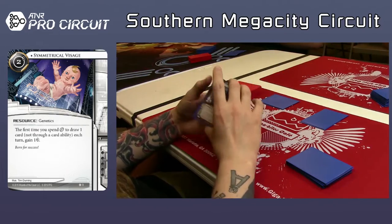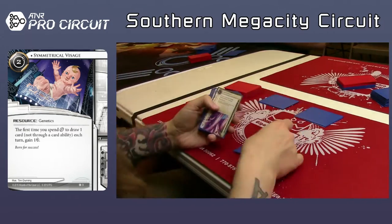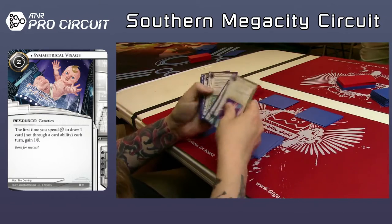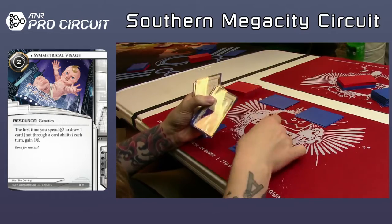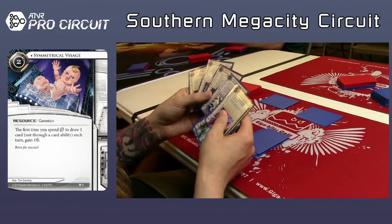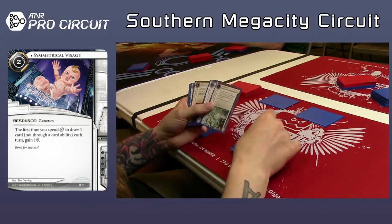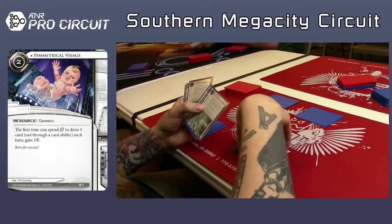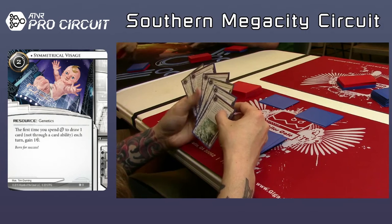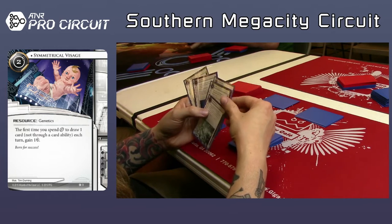He's got some econ — he turned out with a decent amount. That's not too bad. He might be okay. It'll depend on what his ice is. So a Lotus Field and a Wraparound, Rototurret. There was a Datapike in there somewhere. I think he just took a Paper Wall — Paper Wall's not bad in draft. He is going for the Wraparound. There's the Datapike. That's the Snowflake — might play the Snowflake over the Paper Wall. It's more taxing — one to rez, three strength — basically a Wall of Static in terms of taxing, for two less.